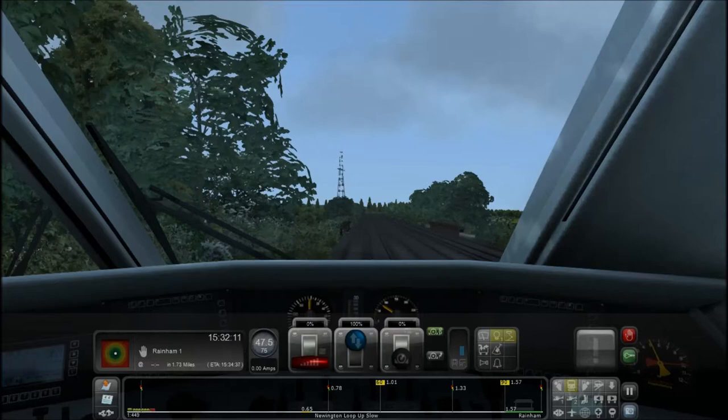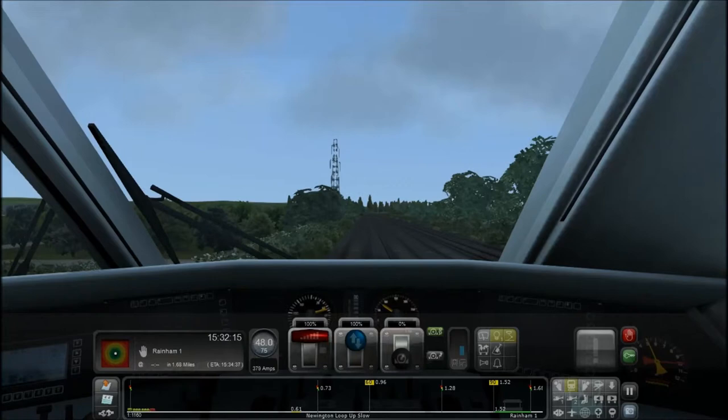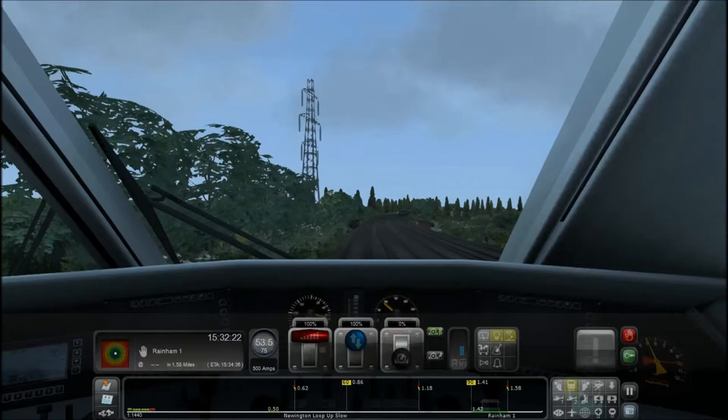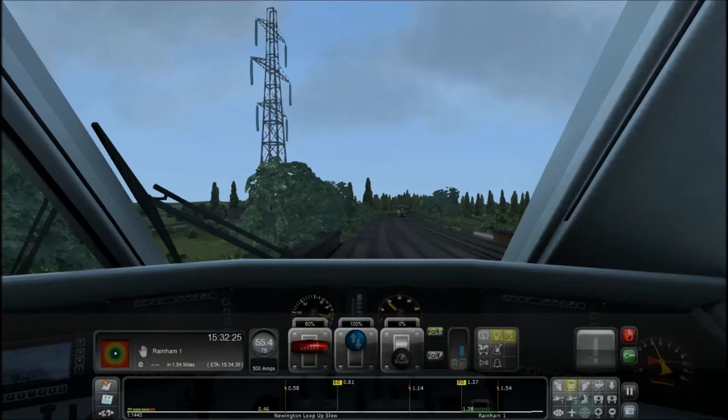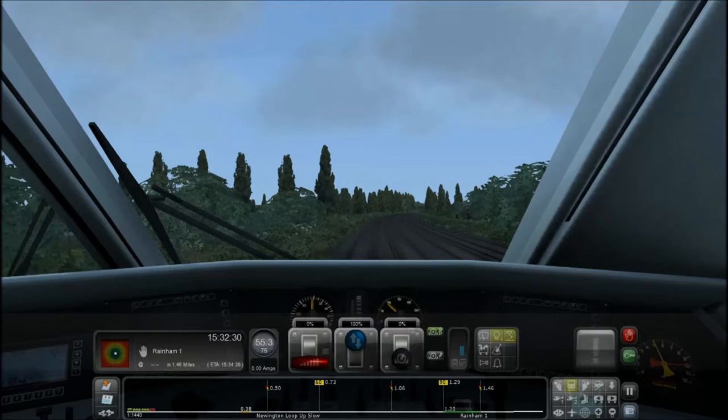Nice speed of 47.5. Let's take that up, I feel like going faster. What do you do if you can go too fast on a train, what happens? No, I'm just joking, I do know what happens. It'll probably derail it. As we can see, we're shaking here, so I might ease off a bit. Oh, another train coming. And here's the horn. That's pathetic. Let me try that again. Yeah, we've got a pathetic horn.